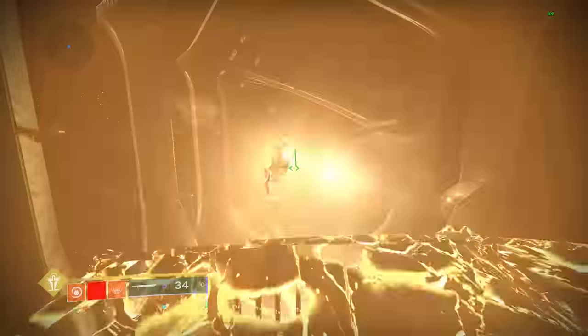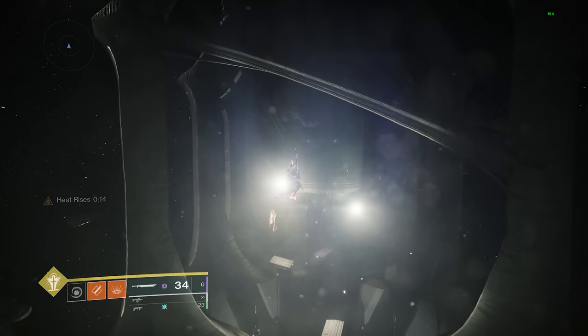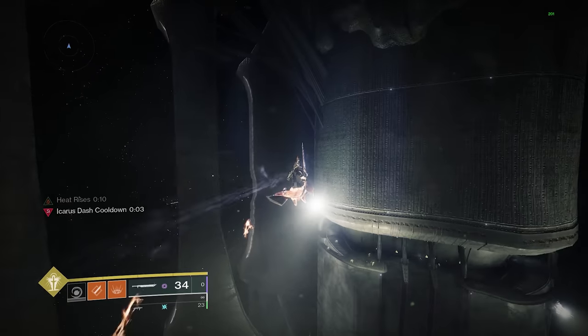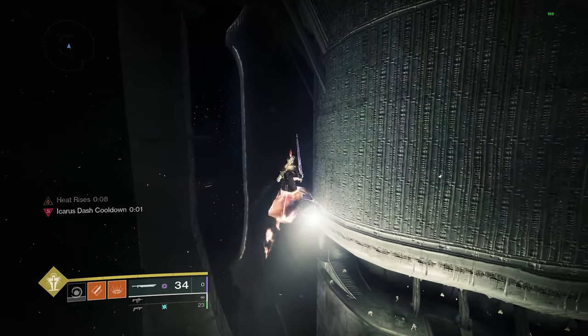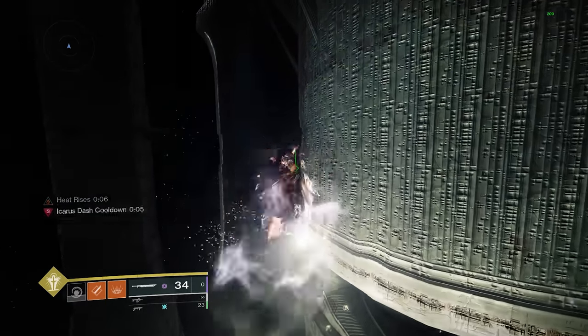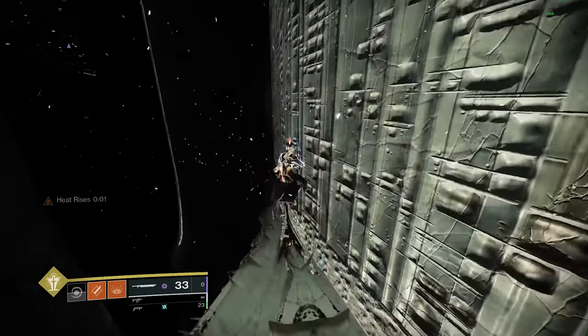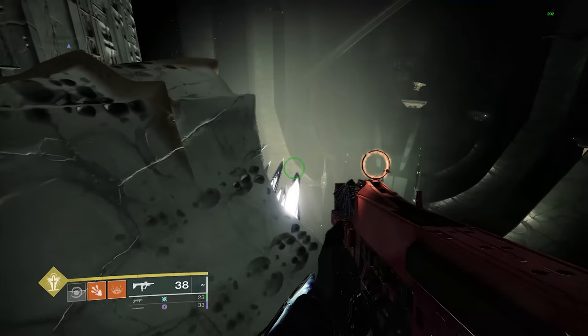Right when the ship's gonna despawn, you're gonna do Well Skate, Glide, drop your Glide, use your Heat Rises, and get your double pop in for your double Icarus Dash. And this is a pretty slow execution of this. You're gonna land right on this segment of bone here.